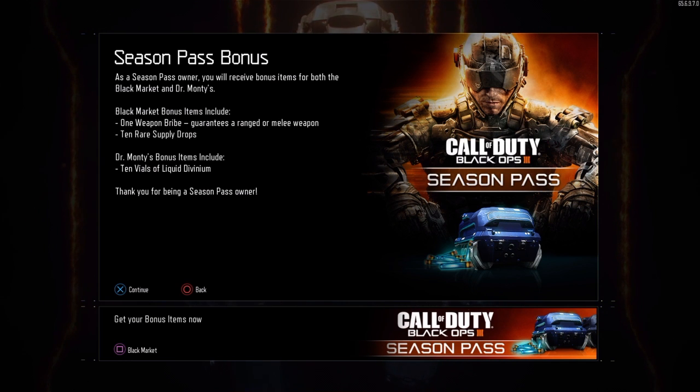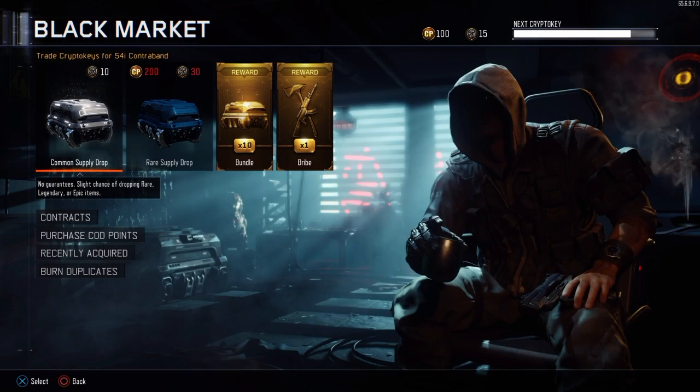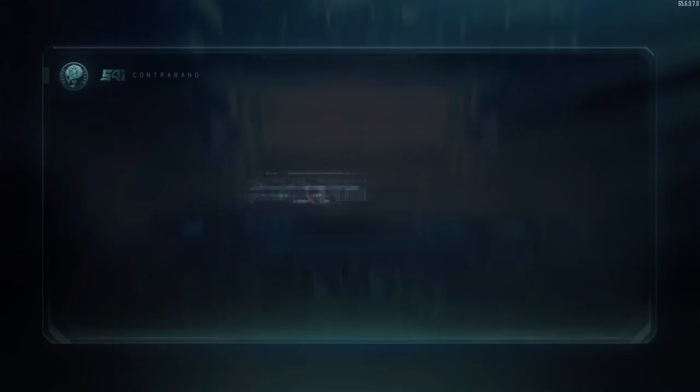Dr. Monty's bonuses include 10 vials of liquid divinium, but we'll do that at another time. Right now we're going to do the 10 rare supply drops since it's guaranteeing a weapon, so let's jump straight into it and start hitting them.